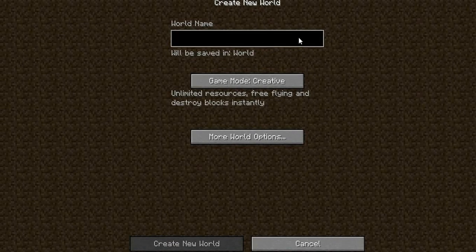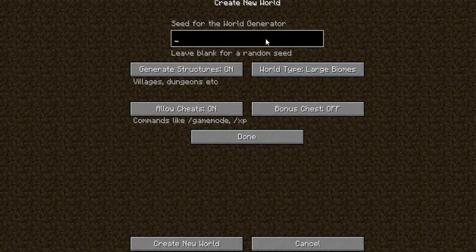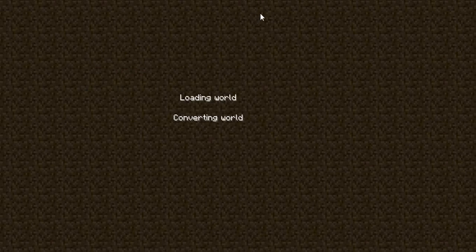You'll get way better loot from everything. Here we go. You want to put this on large biomes, and you want to enter the seed: one-m-i-l-o-i-o-n. Then put done — it should be the map.